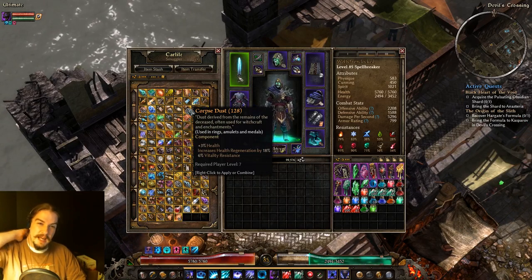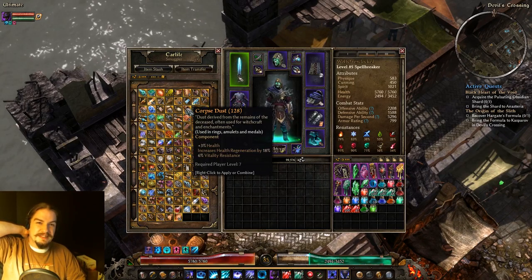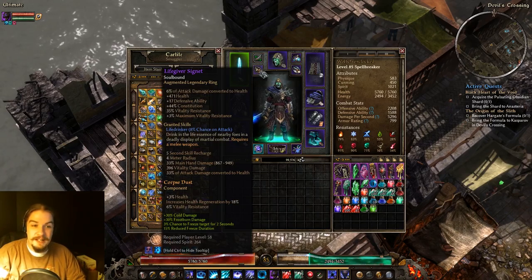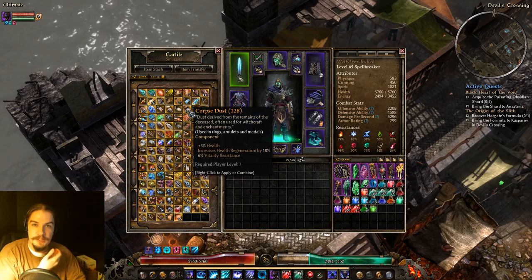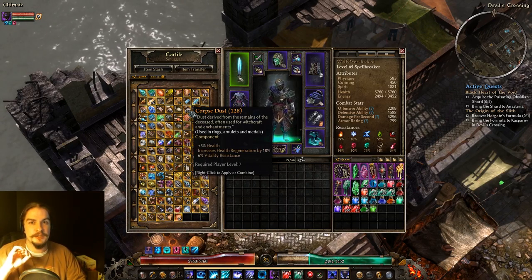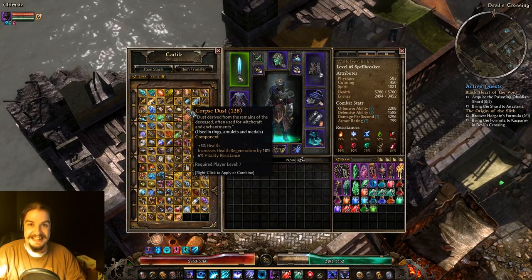Corpse Dust goes in rings, amulets, and metals. You get percent health, some health regen, and some Vitality Resistance. This character is using two of them because he needed the extra health. If you don't need regen on your rings, you can just throw these in there because 6% extra health is 6% more damage you can take before you die.